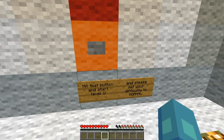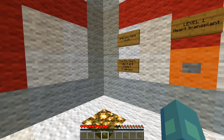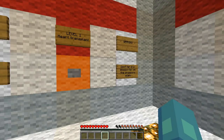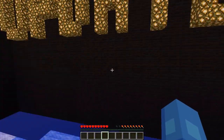Hit that button and start level one. Please set your difficulty to normal. Okay, it's on normal. What do I have to do? Find the heart, take it, place it in the box — heart transplant. Warning: don't let iron blocks fall on the pressure plate.